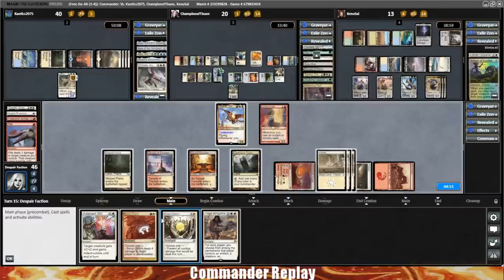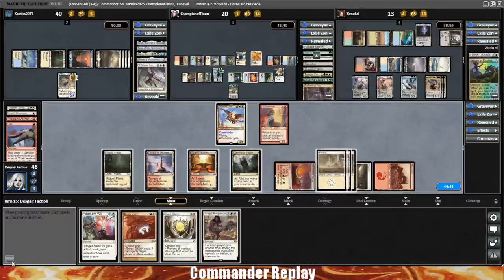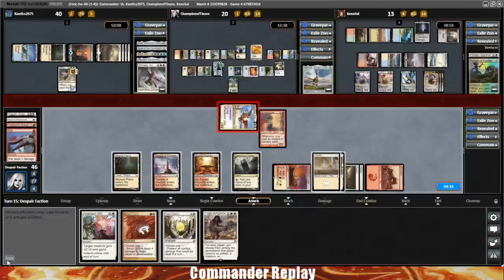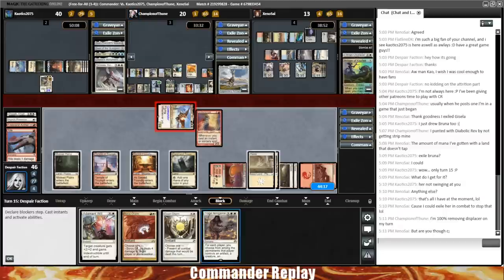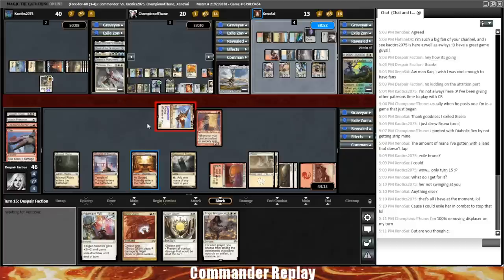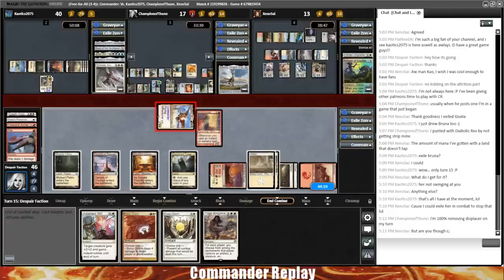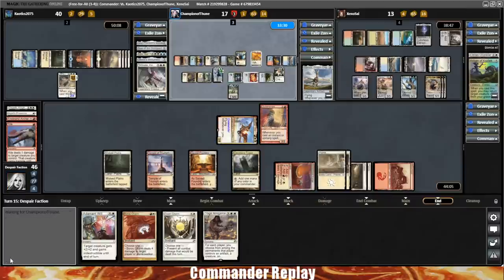Let's play Gutter Snipe and swing into the face for one. Champion said he's 100% removing the Displacer on his turn — so we'll probably wait for that before doing anything. Tezzeret is in ultimate range, that's a thing to watch out for. We do have a Dawn Charm to protect ourselves. Here comes a Narset Transcendent Master — opponent's going to plus one, reveals a Signet, plays an Ethereum Sculptor, and plays the Signet and a Sol Ring, emptying out their hand. Bruna swings into the Tezzeret to keep it off ultimate.